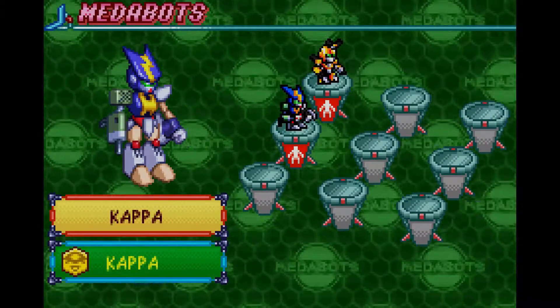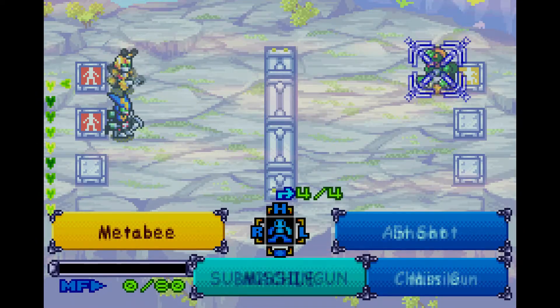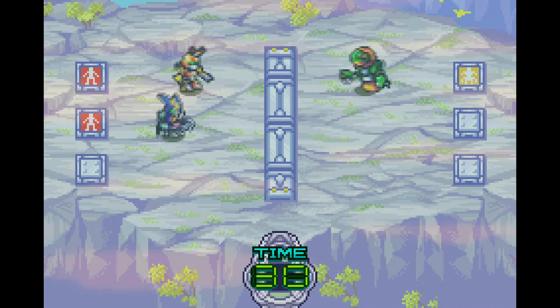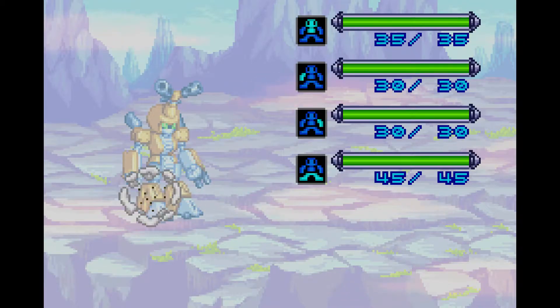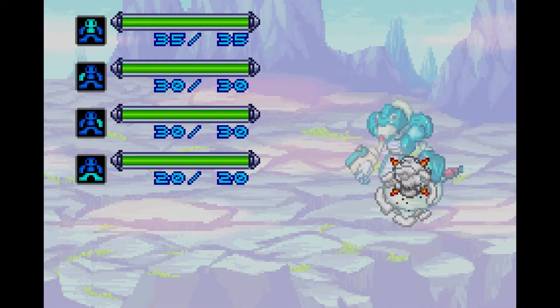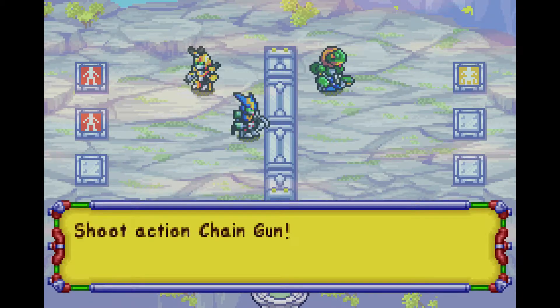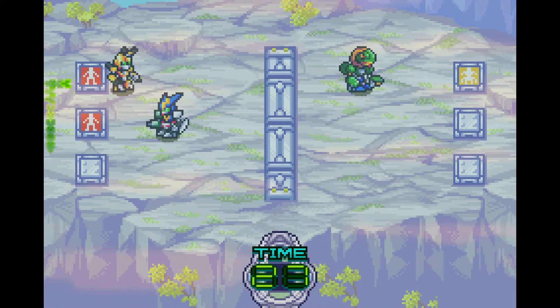We're going against the Rubber Robo Gang with Might and Kappa. Unfortunately I'm not using any support metal parts right now because my metabots don't have good search or support capabilities. I forgot to switch out their legs — multi-legged metabots will do better here because the terrain is mountain type, giving them a higher advantage. They tend to move faster and get to the point quicker.